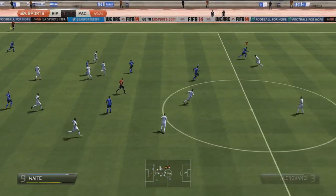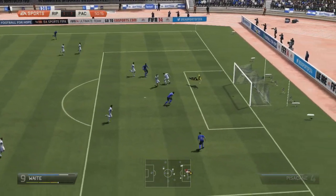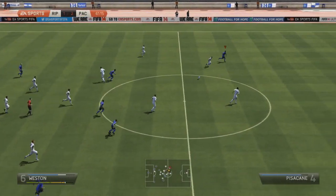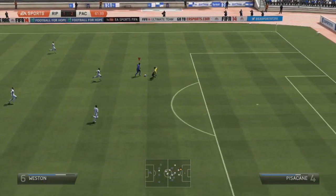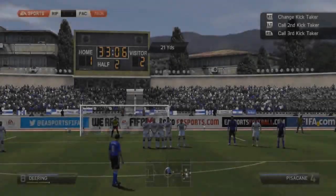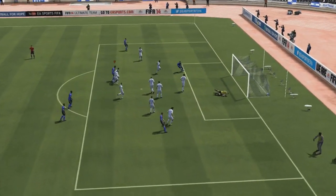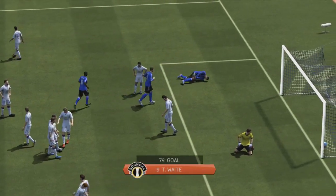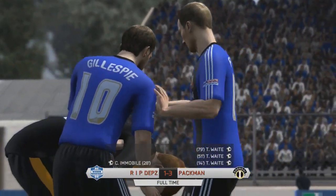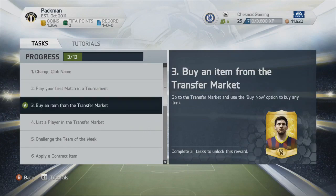We push on in the second half, trying to get ourselves three points. There's a wonderful through ball to Weight, and he settles himself, cuts inside to get on his favoured right foot, and that is a tidy finish to give us a 2-1 lead. I have to be honest — even with pretty much full chemistry, the bronze players just feel horrible on this game. Bronzes are absolutely woeful; even with high chemistry they just don't feel like footballers. We then use the same training ground technique to give Weight his hat-trick and a 3-1 lead, and that's how the game finishes. Three points in Division 10 — I couldn't ask for more.